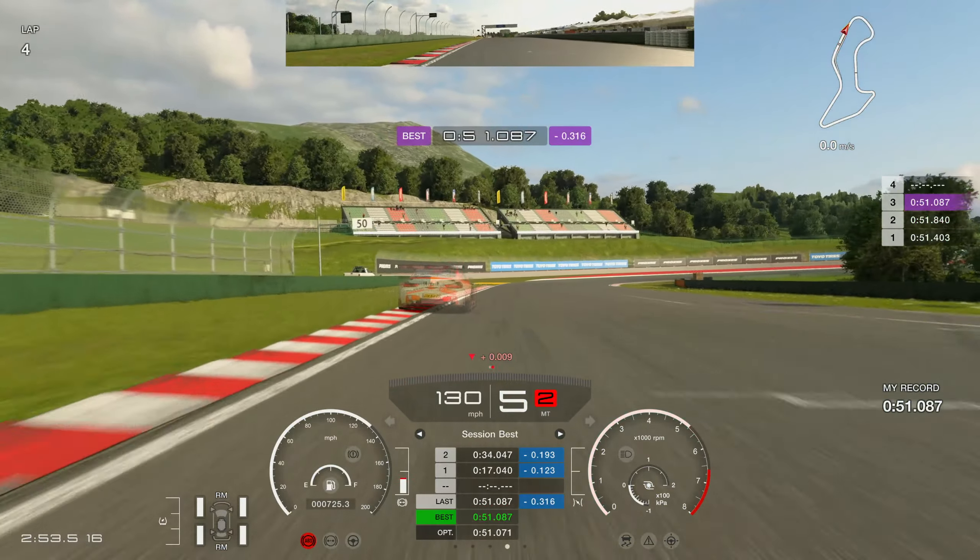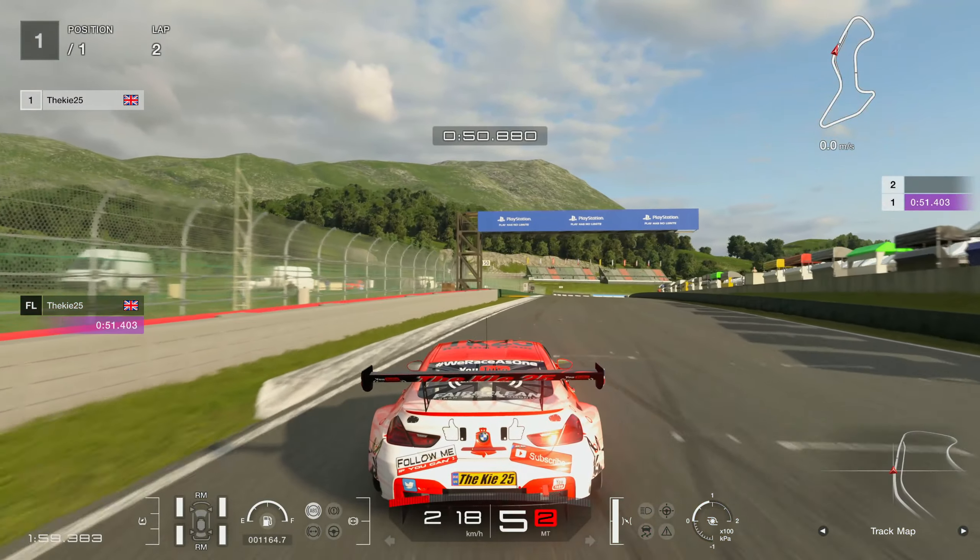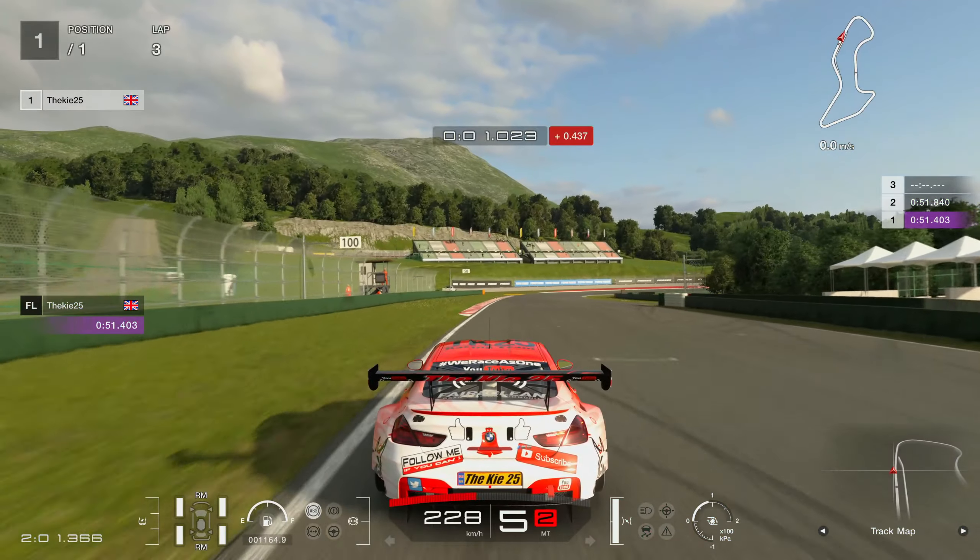We go over the line for a 51.0 - a reasonably good lap, not the best you'll ever see, but it's solid. Now switching to the chase camera with kilometers so you can check that out if you're using different speed units.